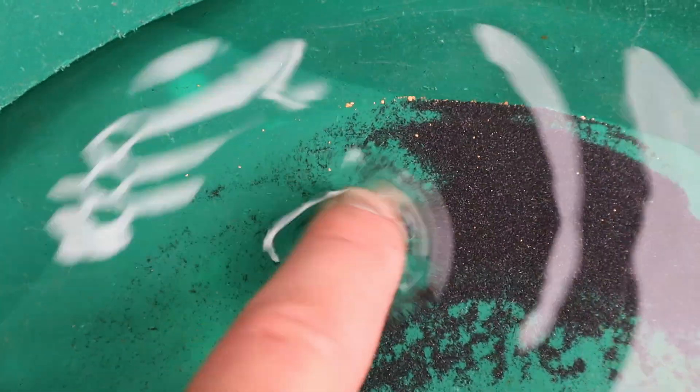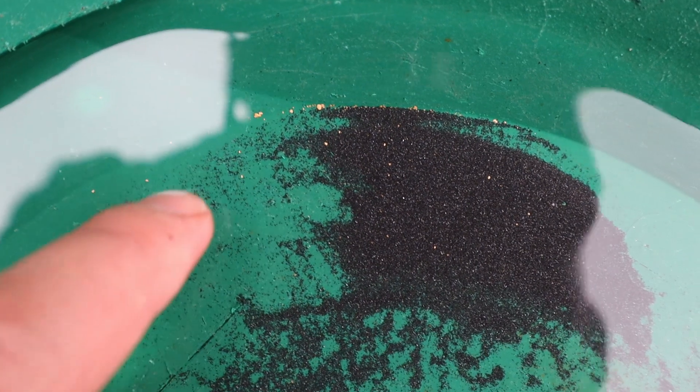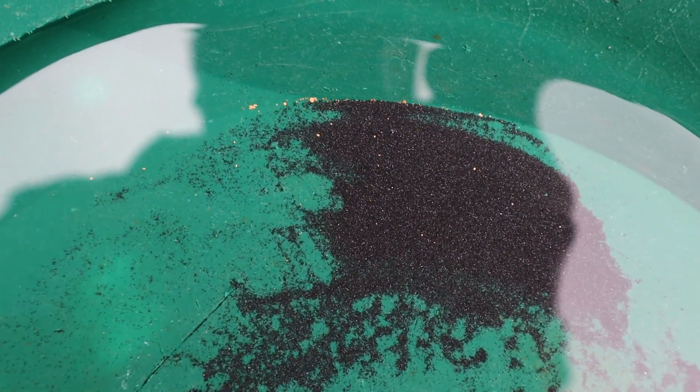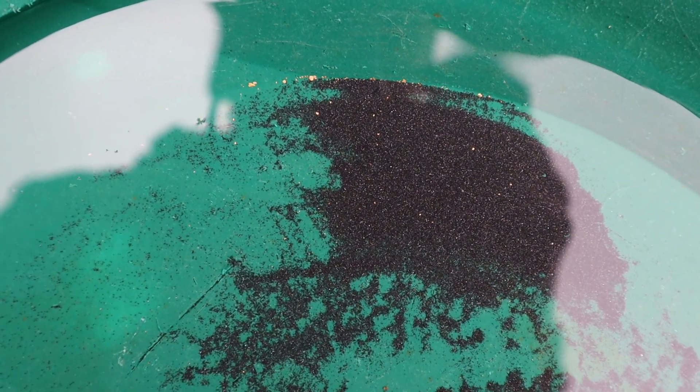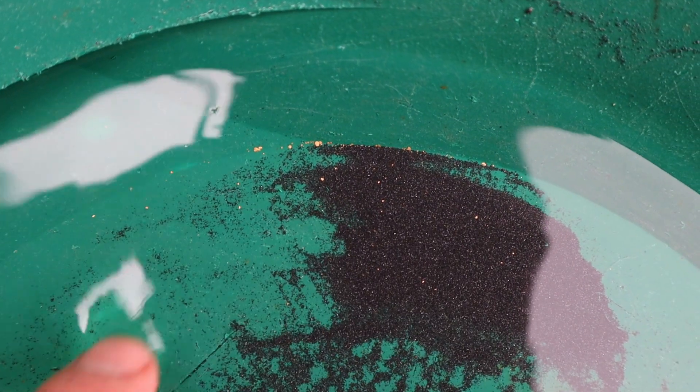That right there is the take for the first crevice. Not too bad. There's quite a few flakes in there, probably like 50 of them, all mixed in with the black sand and stuff. They really like to float because they're so thin, so kind of hard to get, but it's pretty good for the first crevice.